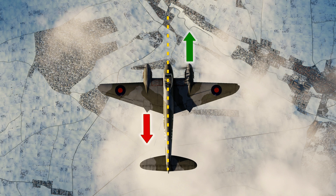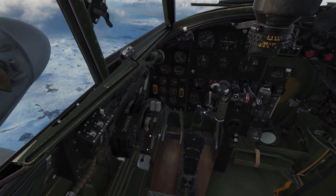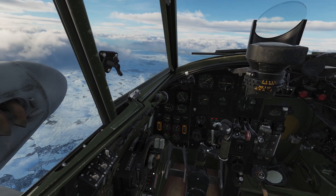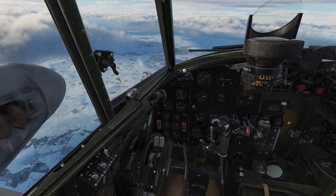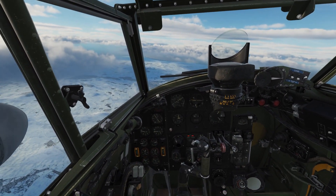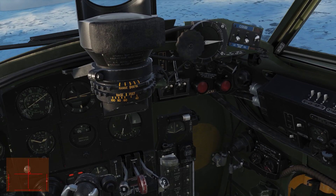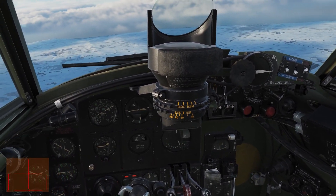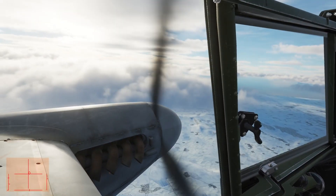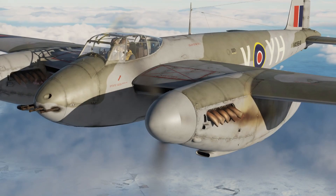You have to act quickly. Your first reaction should be closing the throttle on the damaged engine. This is where having two separate axes comes in handy, but don't worry, you can also use your mouse. Let's say our left engine got damaged, so I'm pulling back the left throttle all the way. Then press the relevant feathering button over here and keep it depressed for a few seconds — it will pop out automatically. I'm using keybinds because it's easier than hitting it with your mouse in an emergency. This will turn the prop blades parallel to the wind, considerably decreasing drag.